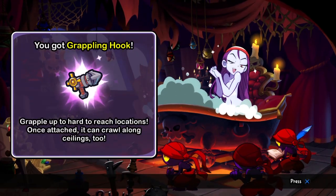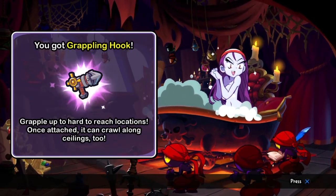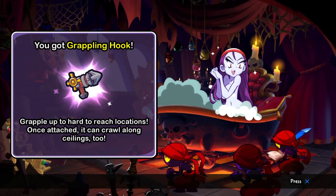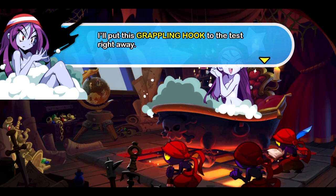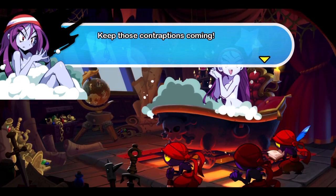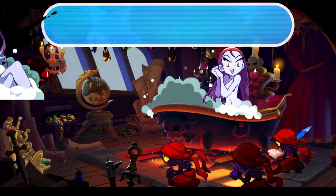You got a grappling hook! Grapple up to hard to reach locations! Grappling gun — once attached, it can crawl along ceilings too! Excellent! Good work, man! I'll put this grappling hook to the test right away! Keep those components coming! If this thing doesn't work, it'll be your heads!